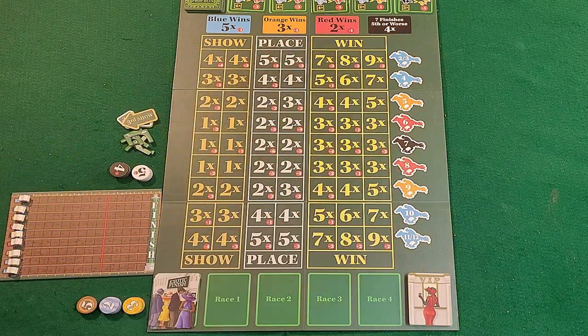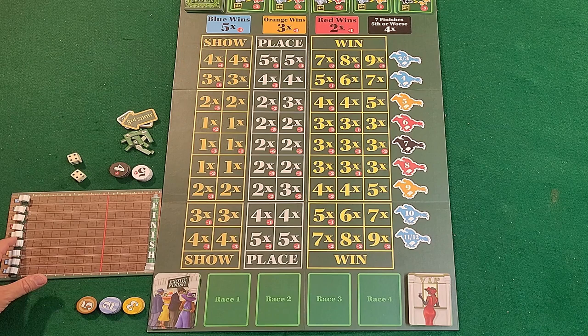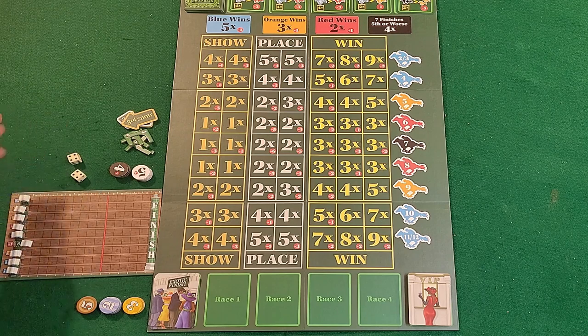In the game, one person is assigned to be the house — they roll the dice and whatever number is rolled, that horse moves up one space. So if we roll an eight, the eight horse moves up. If you roll the same number again, that horse and all others except the seven get an extra bonus movement. So rolling eight twice means that horse moves one plus a bonus one.